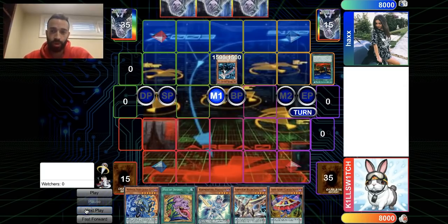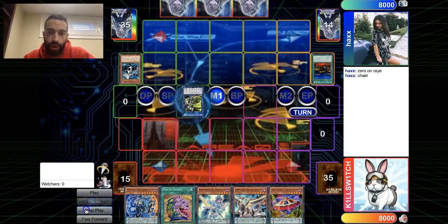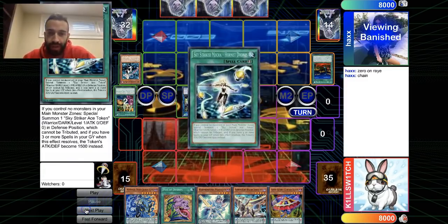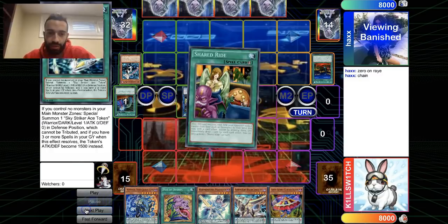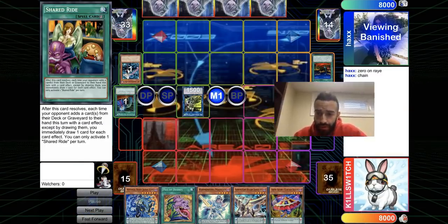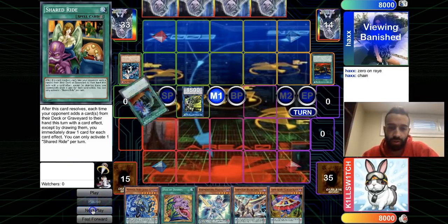He opens up with the classic Ray and field spell combination. Ray plus field spell is honestly fantastic — it's a free pop, a free plus, and a good combo for the deck. I'll move the chat out of the way so you guys can actually see the cards being played.